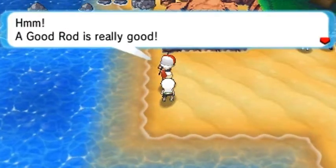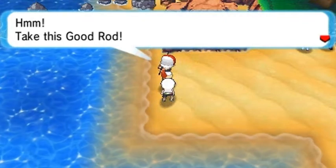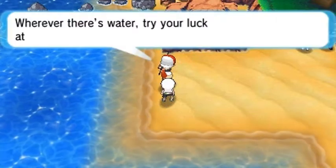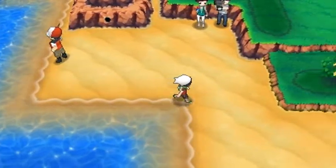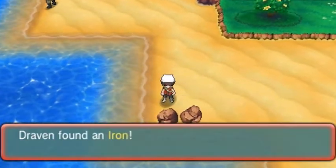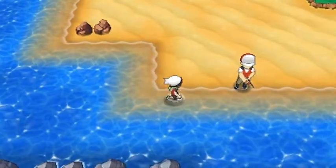For the newer subscribers, welcome to my channel — I'm happy to have you here. If you don't like swear words or the vulgarity, that's just me, I'm sorry. An NPC gives us a Good Rod — look at that, a much needed item so we can capture some better water-type Pokemon. We already captured two Magikarps for the Gyarados evolutions. We also find an Iron, always needed.